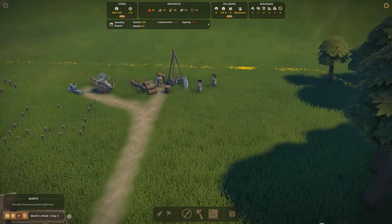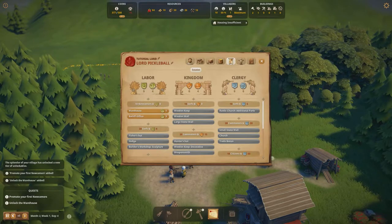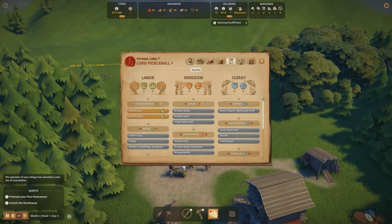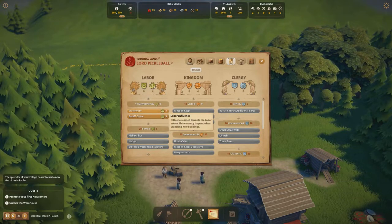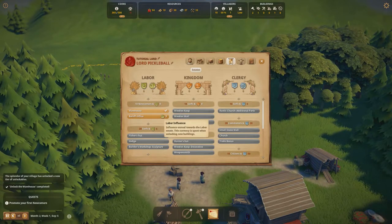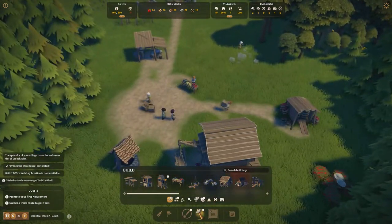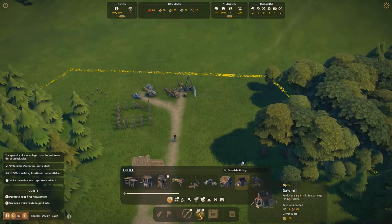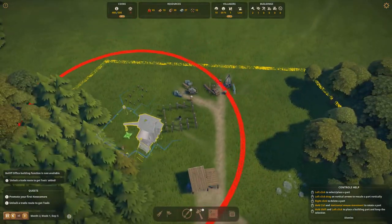We have some immigrants coming over, and we've gotten a message from the kingdom with a new quest and some money. We need to promote newcomers to unlock the warehouse. Going into the Book under the Estates menu we can see we have some labor influence, so we can spend one on the warehouse and also the bailiff office. The granary stores food while the warehouse stores resources like wood, planks, and stone.